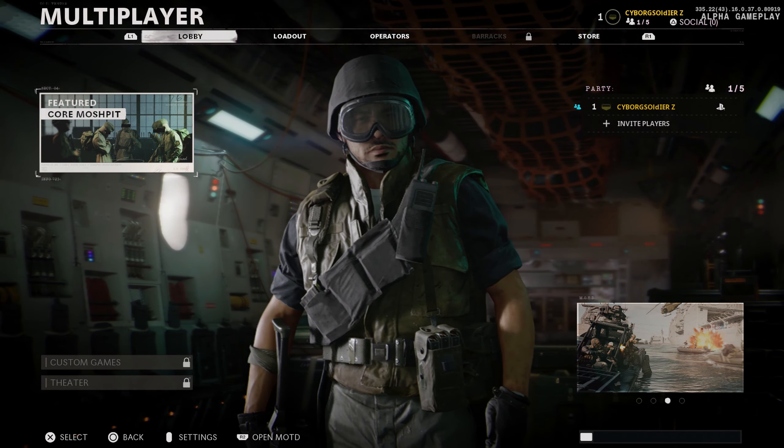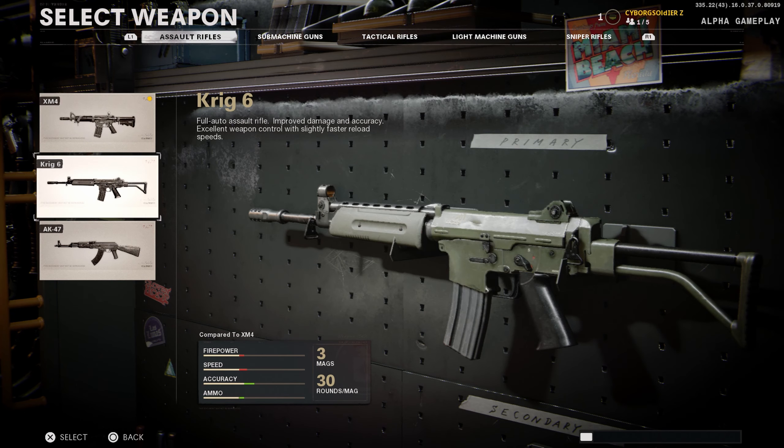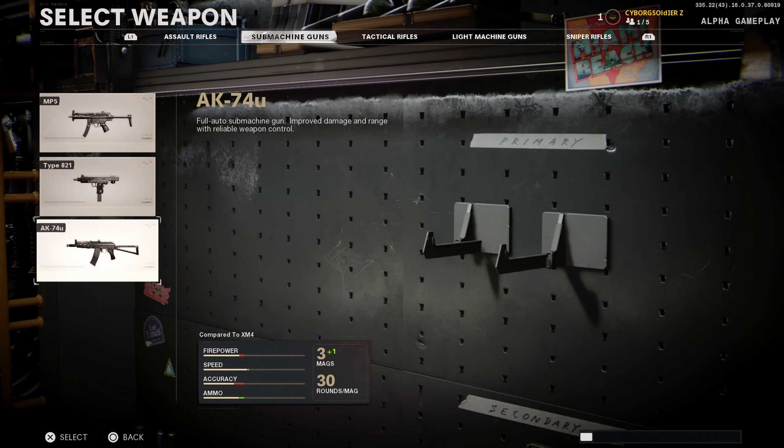This is the alpha version of the game so they might change some stuff later down the road up to the release date. Here's the Create-a-Class, and so far here are the weapons that you can customize for the moment in the alpha version of the game.